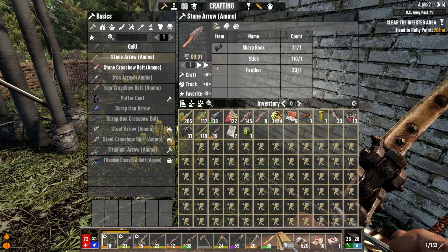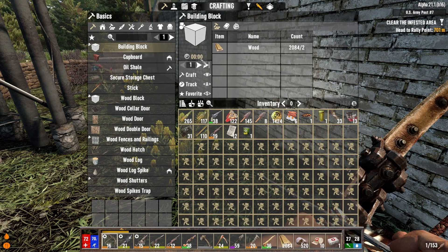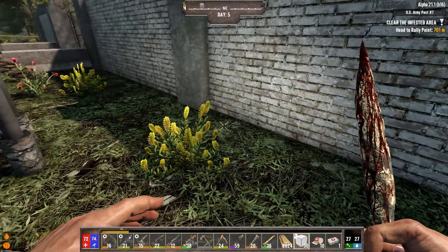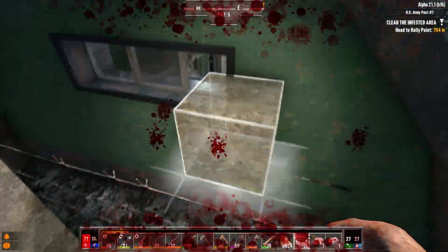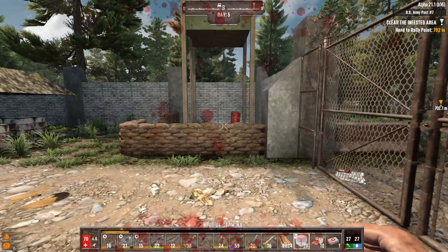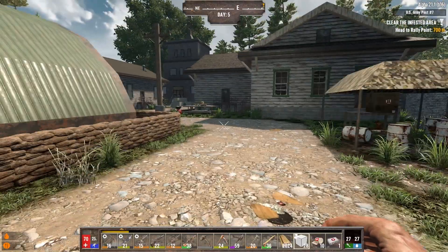Where are my frames? Did I use all my frames? Let's make some frames real quick — 30 frames. We got our frames set. Let's hop over. I forgot that was — ouch, that hurts. That is barbed wire. Don't jump on barbed wire. Take it from me. It hurts.